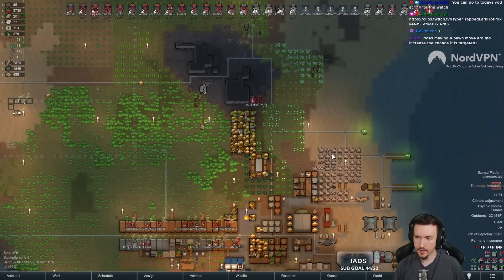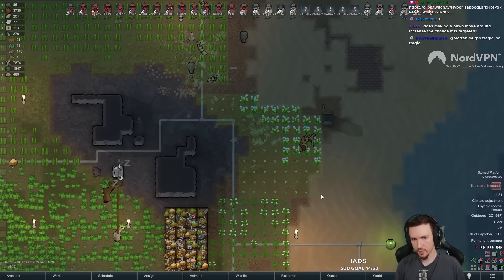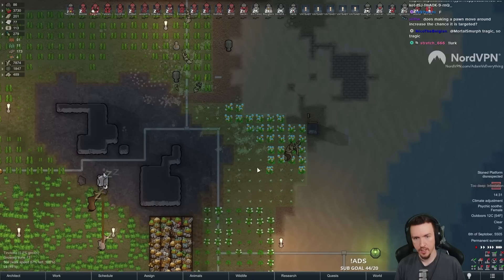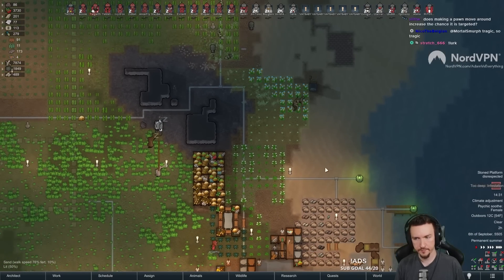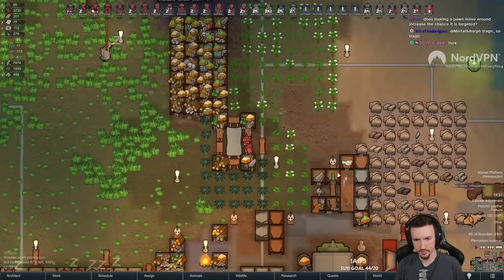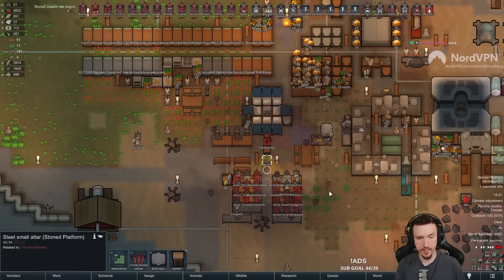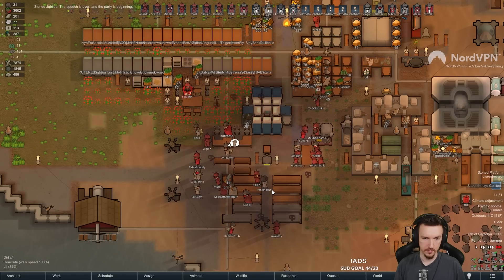Does making a pawn move around increase the chance it's targeted? I want them moving - I'm putting that pawn closer to them so they get targeted first just because of proximity, and then I want them already moving to start kiting away. I don't just stand them there because I don't want them to tank it - I want them to kite the things around. Come on, just something positive - I really want a joint event, but anything positive would work.